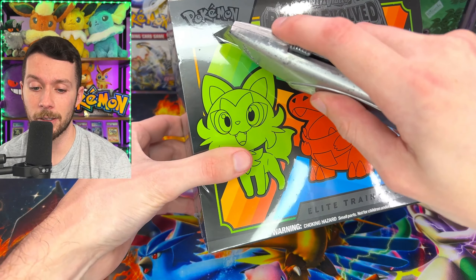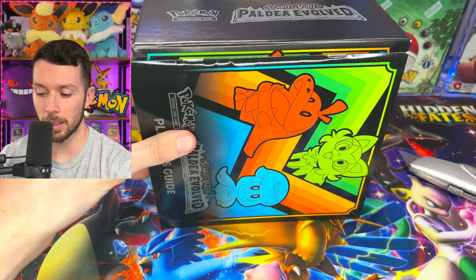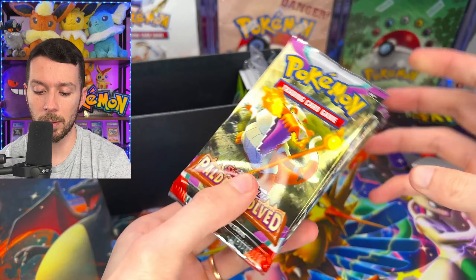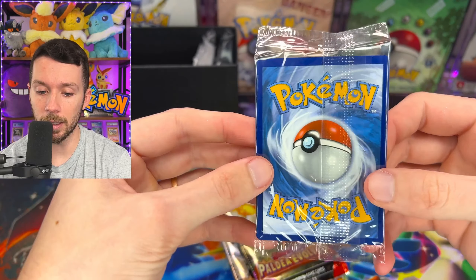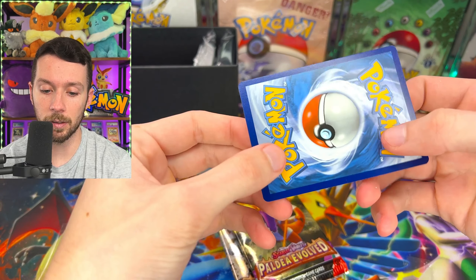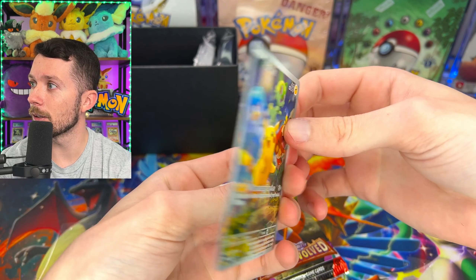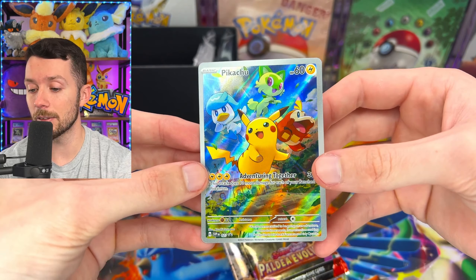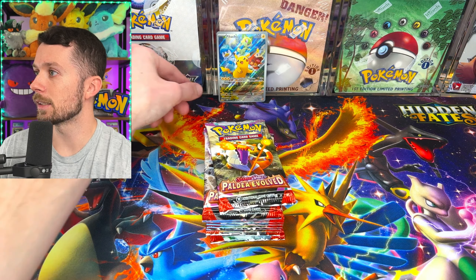We reset the backs and we're going to open the second ETB a little bit faster. Let's take that sleeve off — there's the player's guide. Let's get to that promo and the packs. Got our nine packs on this side. We'll open up that Pikachu promo again just to check quality control. The corners are actually better on this one, though the centering's a little off. Still, for promos, this is really good for English quality control — I'll definitely take it.